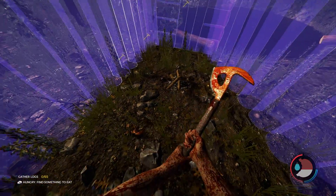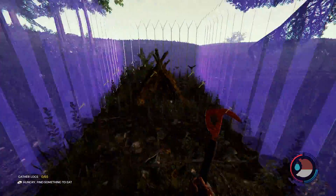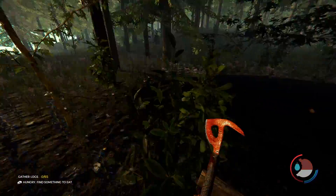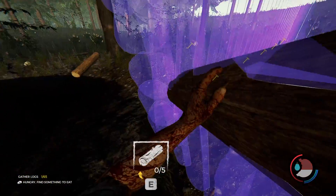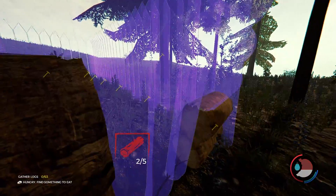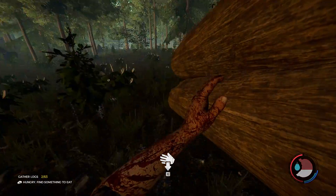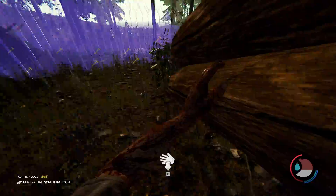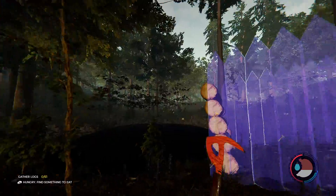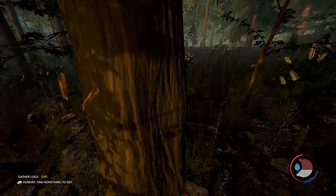Alright, we might not be able to avoid getting set on fire, but fortune favors the bold — let's do this. Are we Arnold Schwarzenegger? We are Kratos. It is starting to actually get darker, which means the possibility of crazy people coming out increases.